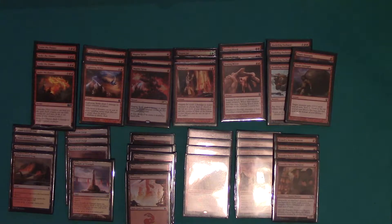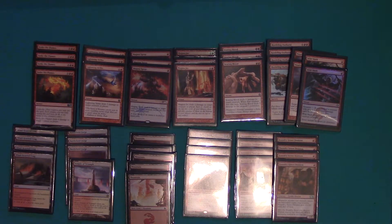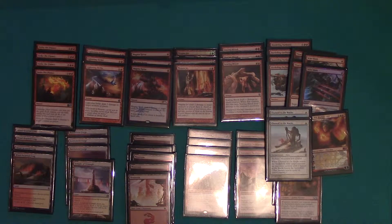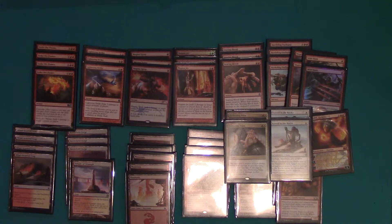Running two Titan's Strength — that extra damage you get through also triggers Prowess. Two Wind Slash, one Chandra Pyromaster. I get a little off here: I run two Become Immense along with two Deflecting Palms. Deflecting Palms prevent all damage, even from pro-white sources, so that's a shock when it comes out.